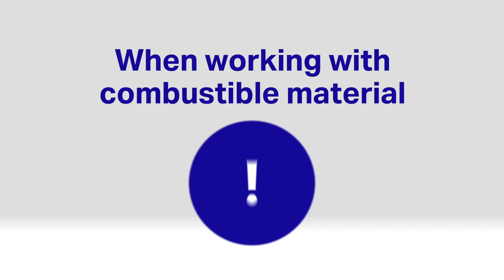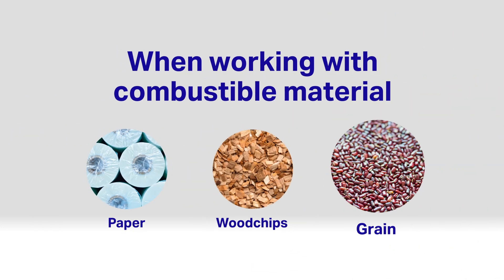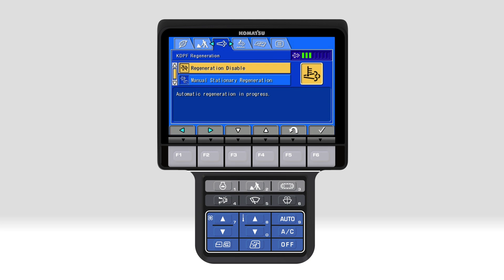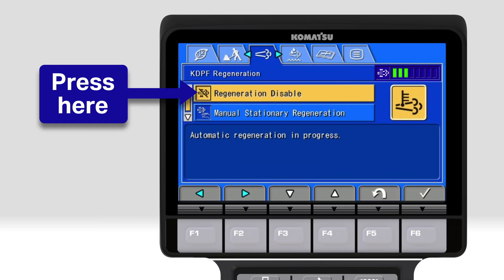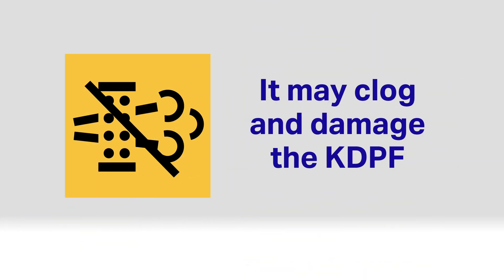Because of that, if you're working in or around combustible materials such as paper, wood chips, or grain, it'll be safer to delay KDPF regeneration temporarily. To do that, go to the KDPF regeneration screen and press here. This symbol now appears. Don't keep delaying regeneration though — it'll eventually get clogged and you'll risk damaging the KDPF.